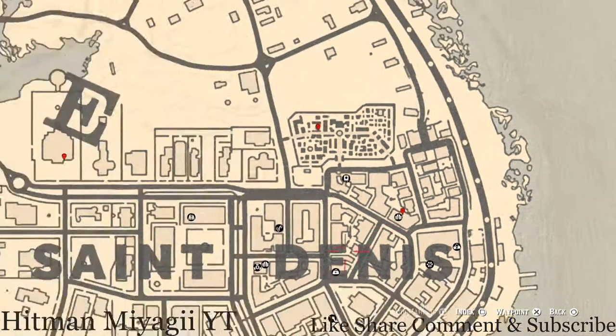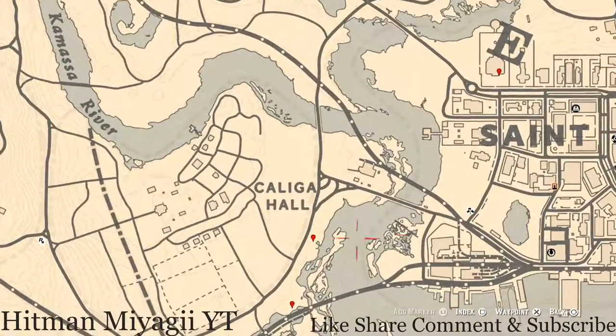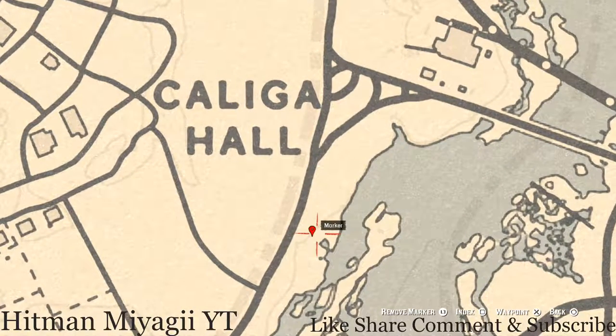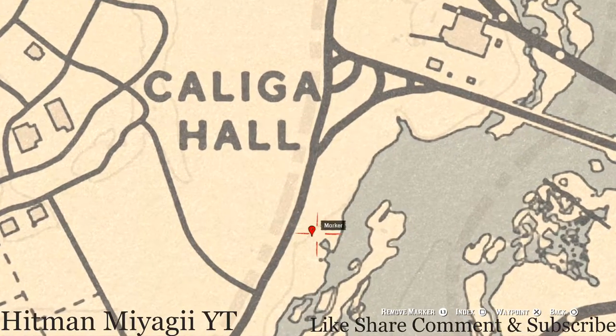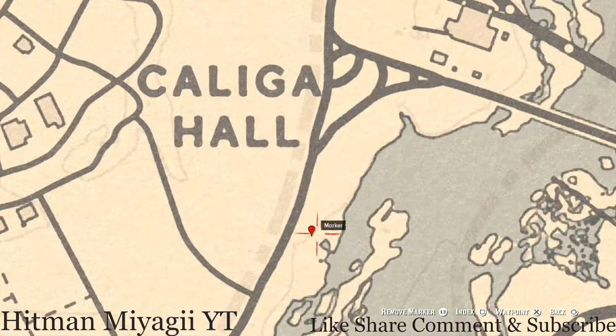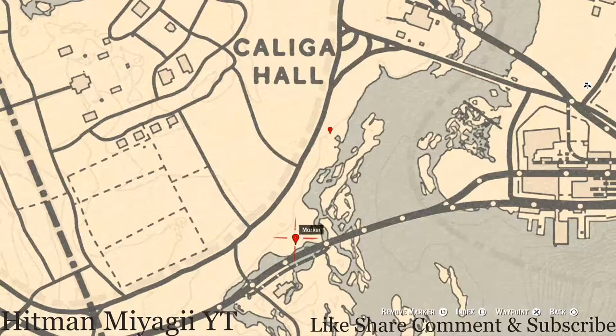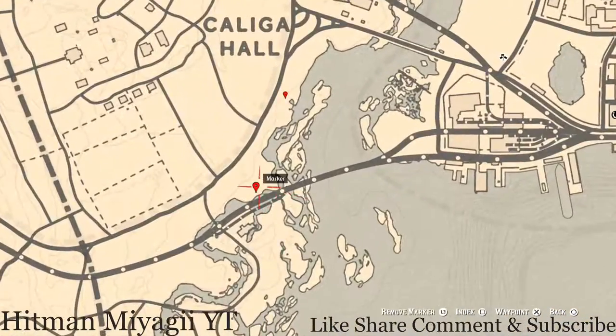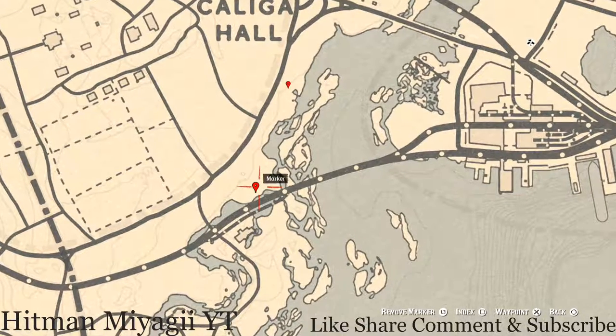Let's go down to the next marker across the bridge. The item at this location is a bird egg — a Spoonbill Egg — and it's in the tree. Shoot it down with the varmint rifle or a bow using a small game arrow. Right under that is your Cardinal Flower, which spawns over here each and every day, and its exact location tells me what cycle the flowers are on — today is cycle one.